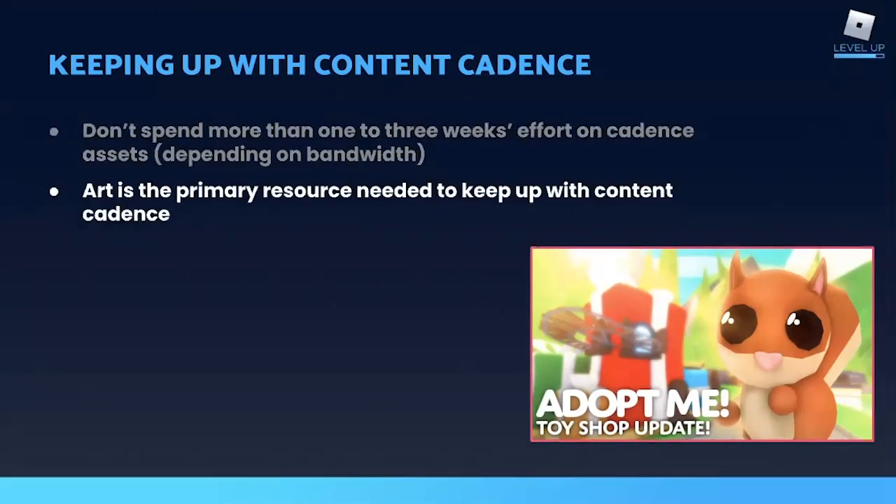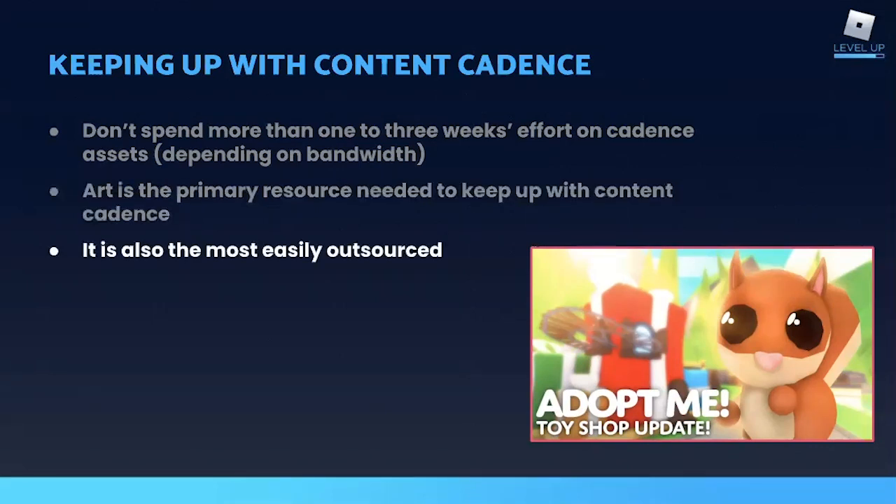Next, make sure that your cadence releases are primarily art-based. You'll add new systems in your major releases — cadence is all about the art. It should be simple, relatively easy to produce art — mostly things that you already have in the game and can reskin or re-theme to create something that at least feels new. Art is also the easiest part of a project to outsource, because once an artist has been onboarded with your game's asset requirements and art style, they can probably take it and run with it. And it also helps that Roblox makes it easy to pay contractors within your game's group.